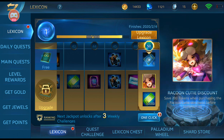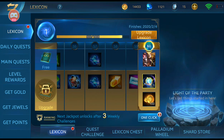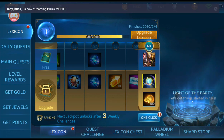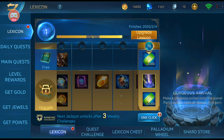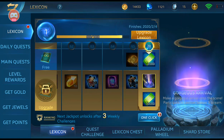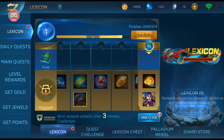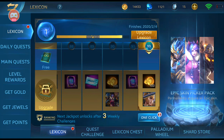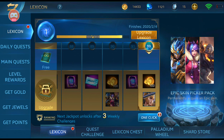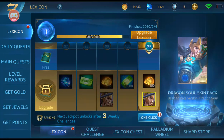You also get the Raccoon Cutie discount — save 200 tokens for purchasing the Raccoon Cutie skin, acquired before February 19, 2020. Further along there's an FX reward that looks cool, as well as the Lexicon 9 template nameplate. You also get the epic skin picker pack which includes Luboo, Clarice, and Galahad or Raker.